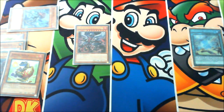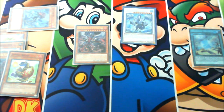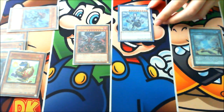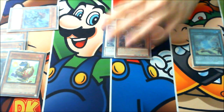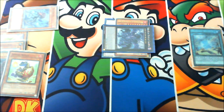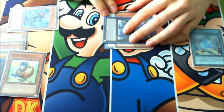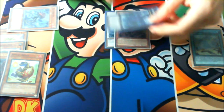Synchro summon Trishula, which lets you rip a card from the opponent's hand if you're going first. Then overlay the remaining two monsters together into True King of All Calamities. This combo is performed with only two cards, making it really consistent.